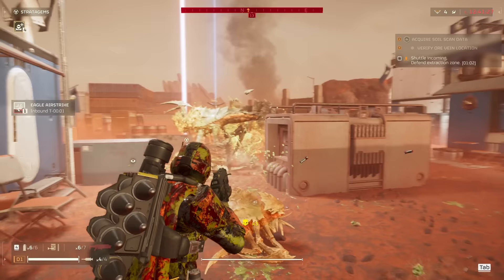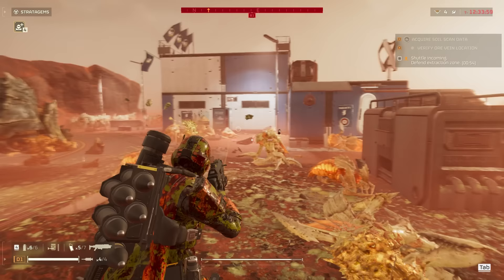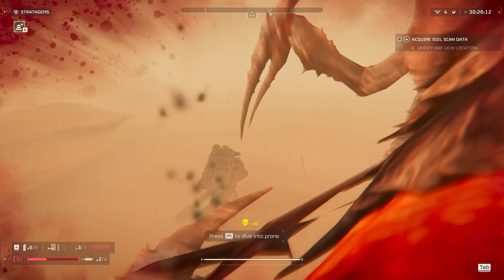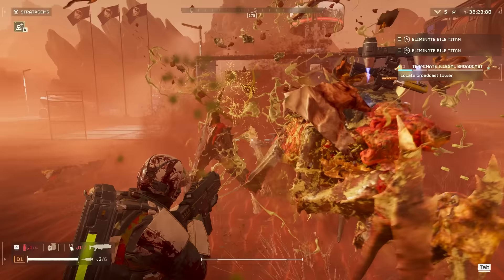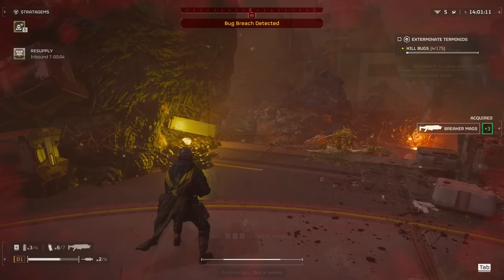Starting at the bottom and working up: Scavengers are the lowest form of Terminid and incredibly squishy. Their claim to fame is that there are just so many of them, and you often neglect them when focusing on bigger bugs. They do significant damage — in medium or light armor it takes maybe two swings to deal damage — and they can break legs or arms, which is a huge problem if you're trying to stay on the move. Guard Rovers are excellent for clearing lower-level Terminids with lower HP. You can also use secondary weapons to blast Scavengers or explosives to deal with them in mass.